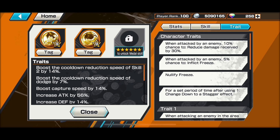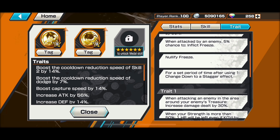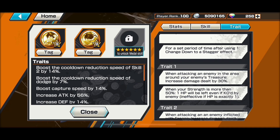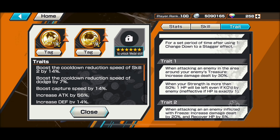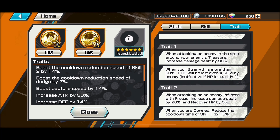You have a 10% chance to reduce 30% of damage you receive. If you've been attacked, you can freeze the opponent with a 5% chance. You're naturally immune to freezing, and if you use Skill 1, you can resist getting staggered — so they can only knock you down if they use a knockback or knock you off your feet with a third attack.